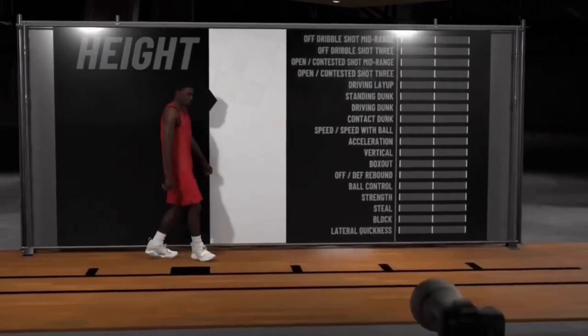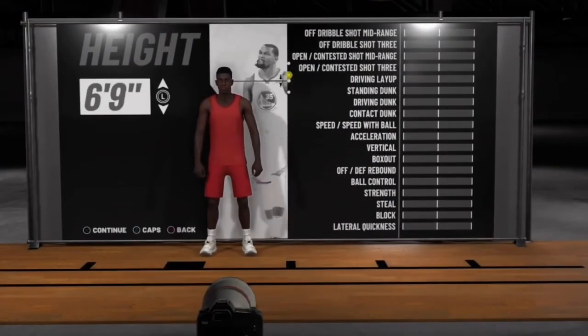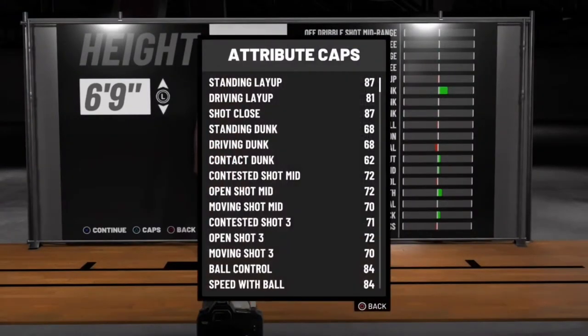I need the dunks to be a little bit better next year in 2K. Give me something, man. Playmakers and point forwards need to be — you need to be able to tell the difference between the two some way, somehow. Point forwards should get better dunking than playmakers. Anyways, what you want to do is make the build 6-9. I know the ball control says 84, but we're going to fix that.